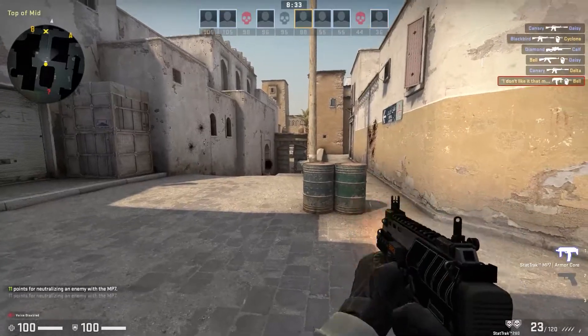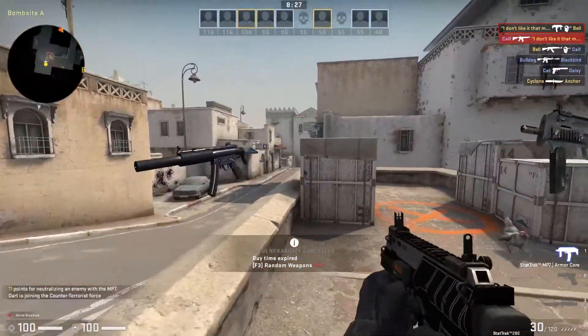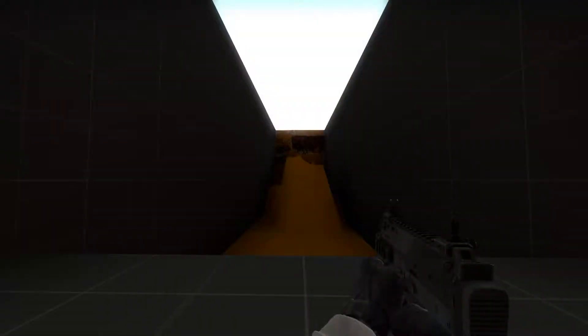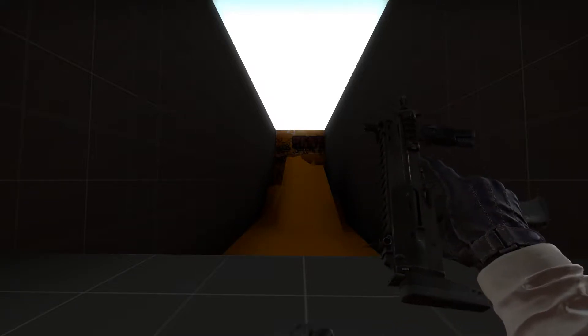Some of the SMGs in this game have a time and a place for vastly different situations, and the Heckler and Koch brothers, the MP5 and MP7, are no different. At first glance, both are incredibly similar weapons, both sporting a 30-round magazine, doing comparable damage, and most interestingly, the exact same recoil pattern — although this isn't really the case, and I'll elaborate on that later.